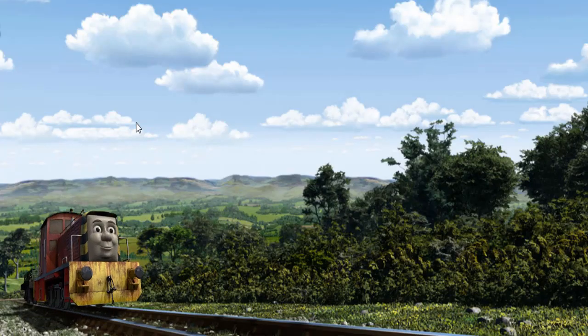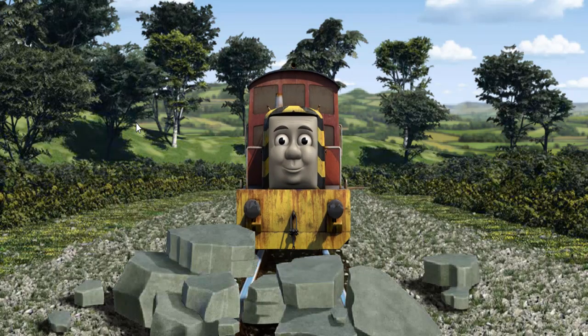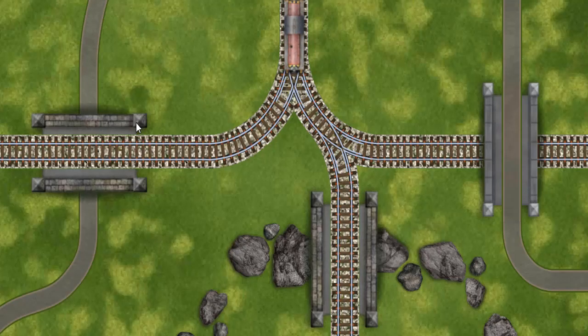Salty set out for Farmer McCall's farm. Suddenly the tracks were blocked. Salty had to stop. He needed to go a different way. Show Salty the track that goes under the bridge.